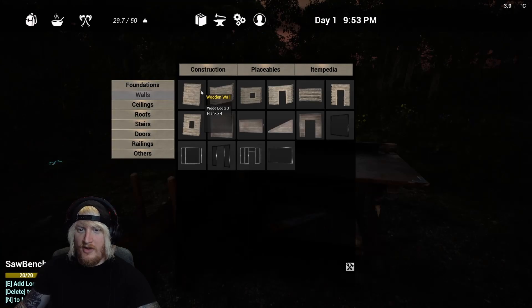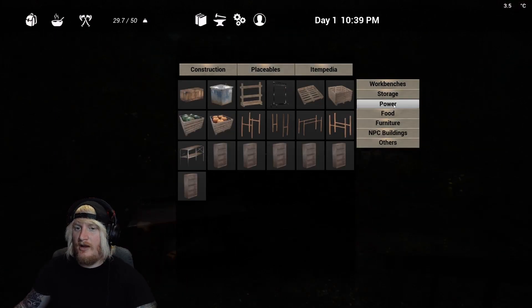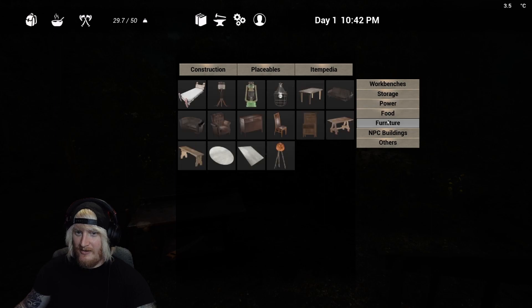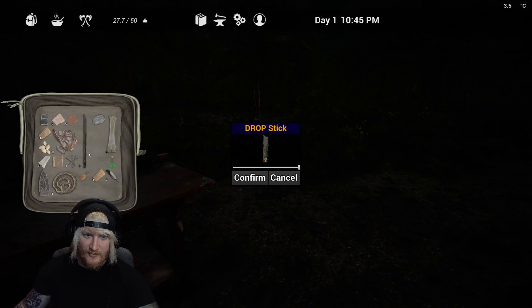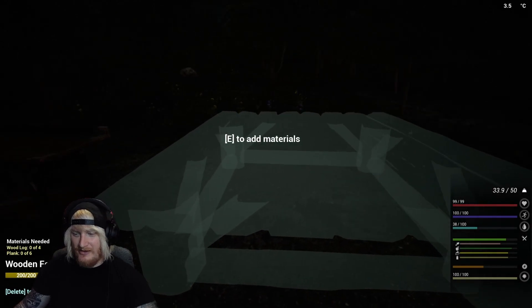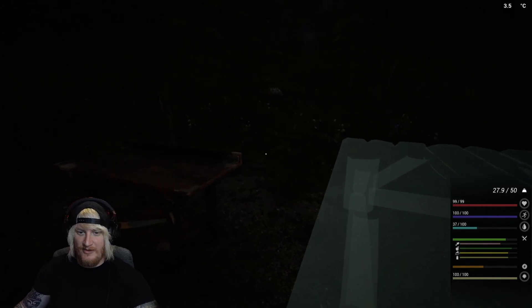I'm gonna have to build my own stuff — logs and planks. You can build your own house; that's actually insane. Power, furniture, food — six planks for a bed. Let's clear out some crap. Oh, and it snapped! We can make a sick house. So there go my planks — now we need some logs.